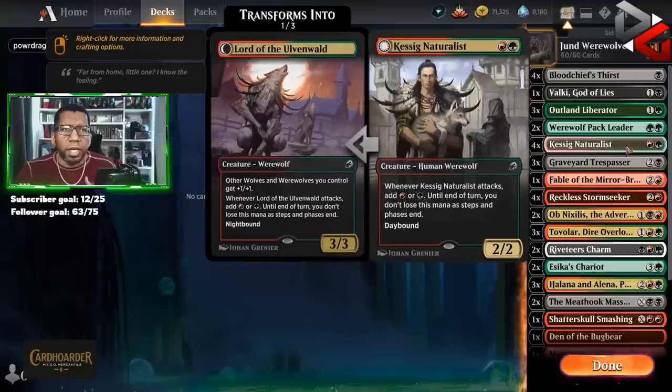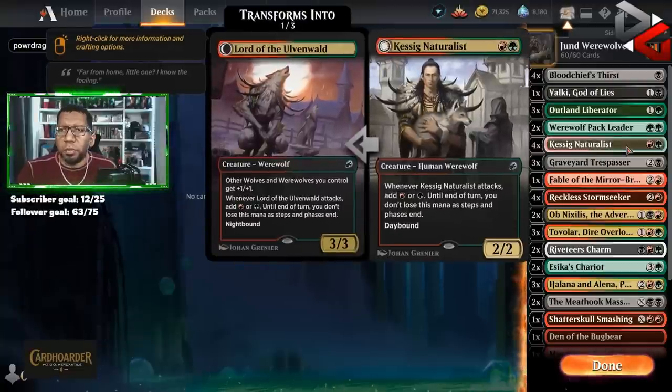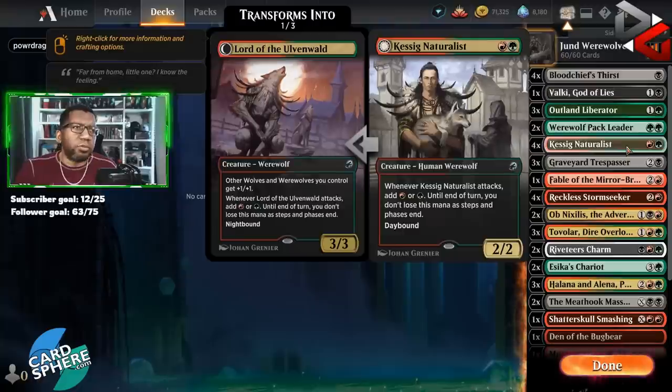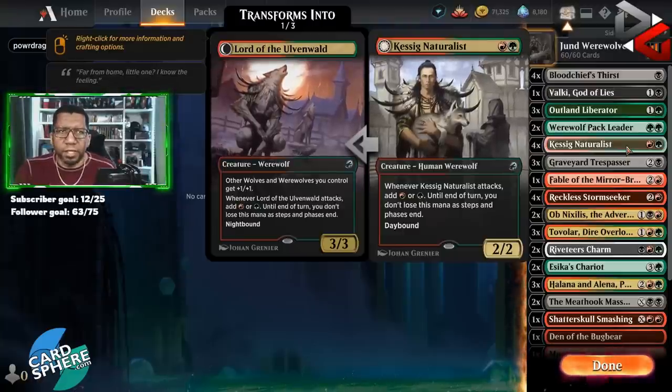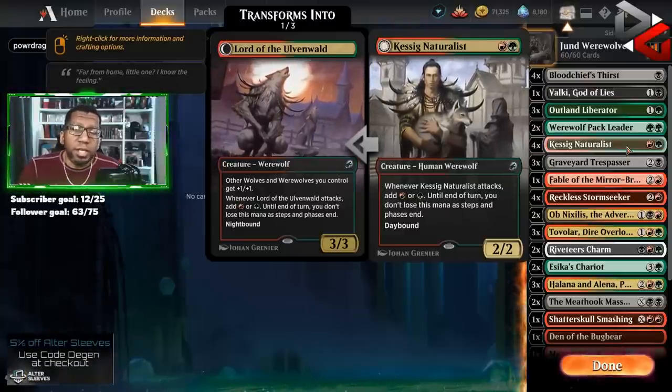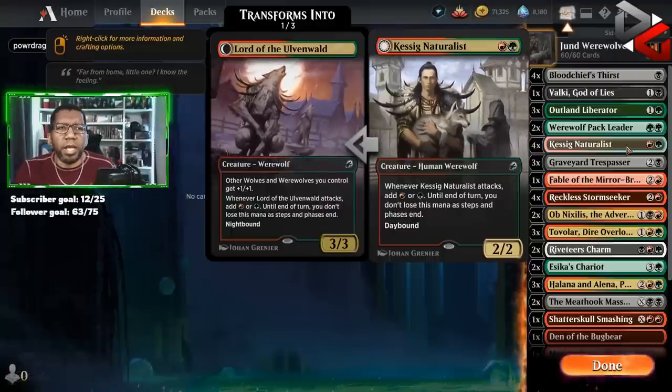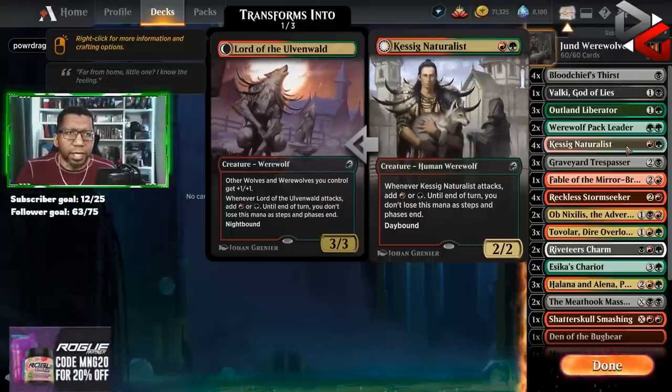Kessig Naturalist — we want the mana, we want to be able to take advantage of all of our cards in this build, so definitely going with four of these. We could have switched and played an extra Liberator instead, which I think is a reasonable call, but we're going to go with four of these for now and see how we like it.